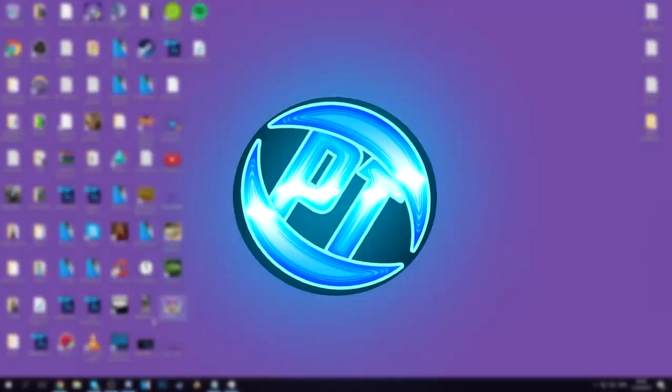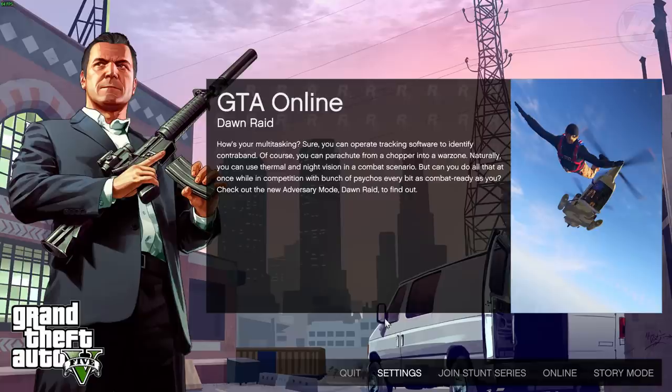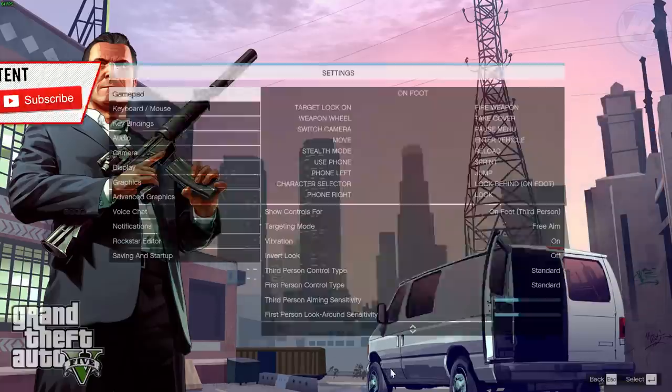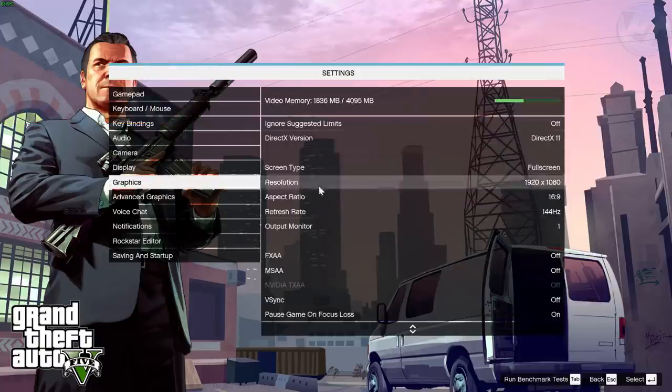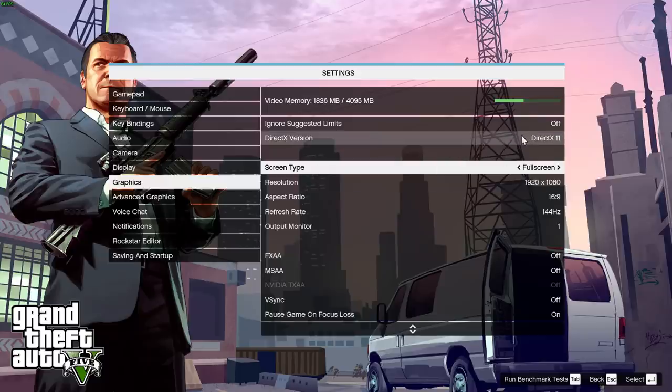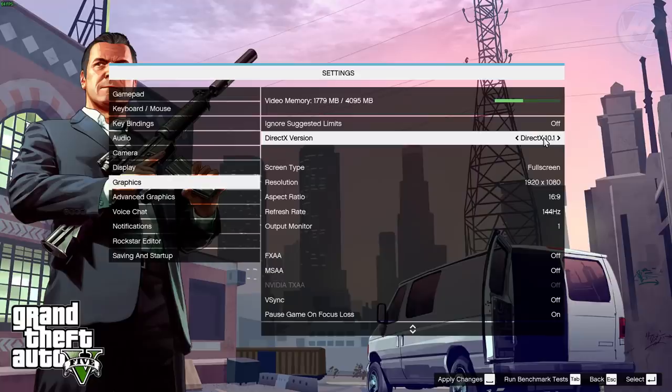First, go into Steam, go into Library, and we're going to start with the in-game settings. Press Play and go into single player. Once inside, head into the Settings tab at the bottom, then navigate over to the Graphics tab on the left. Now, if you have four gigabytes of RAM or less, or have any stutters after this guide, change your DirectX version to 10.1. For my personal computer, DirectX 11 works absolutely fine.